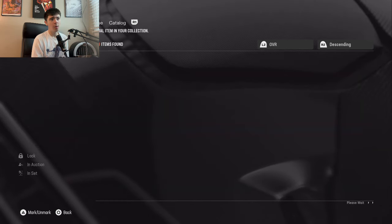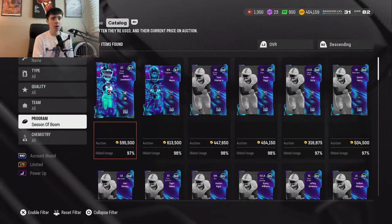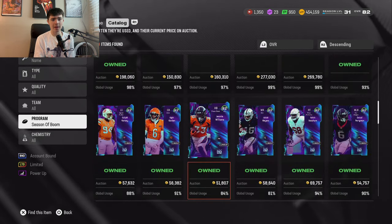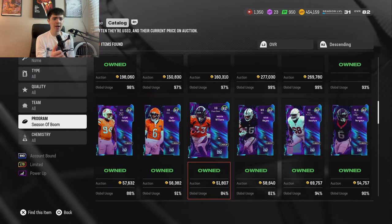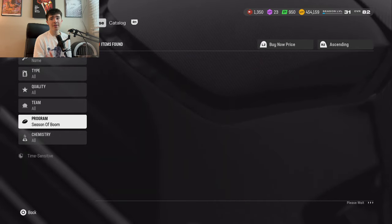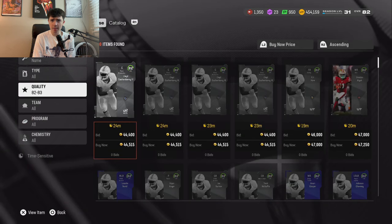Now let's talk about some other sets that you should be doing. When you're making coins, you want to look for differentials in prices to complete sets versus what the cards sell for. The first one is the Season of Boom. Trayvon Diggs currently goes for about 450,000 coins. To complete that set, you're going to need 5 Season of Boom 82s and also 3 82 overalls. These are about 50k right now — you can probably snipe them. Times that by 5, it's going to be 250k. And the other 84s you're going to try to get for about 40k, so that's 250 plus about 120, bringing you to about 370k to complete that set. You exchange that into Trayvon Diggs for 450k, giving you a profit of right around 40k.